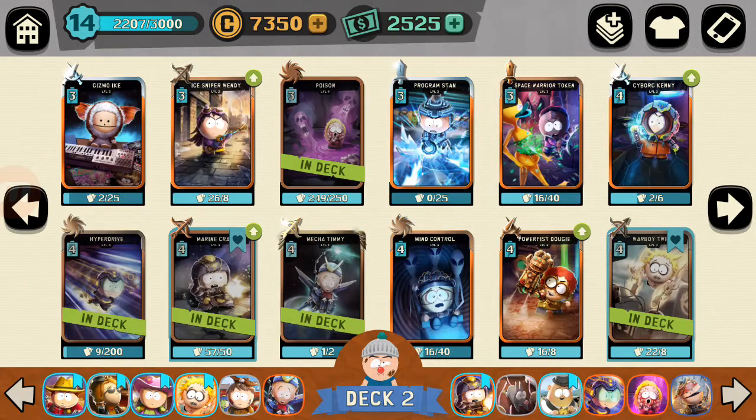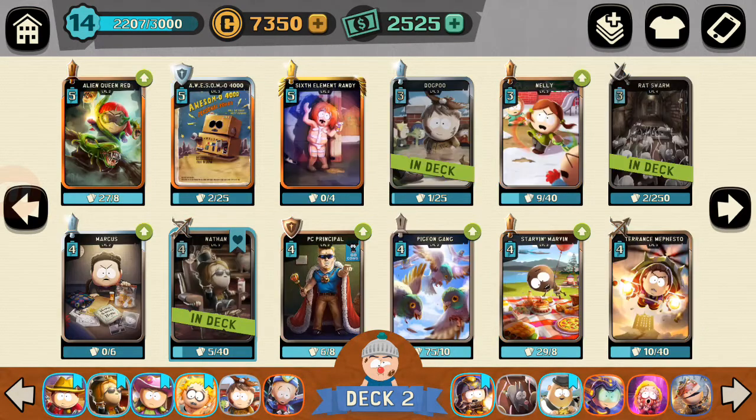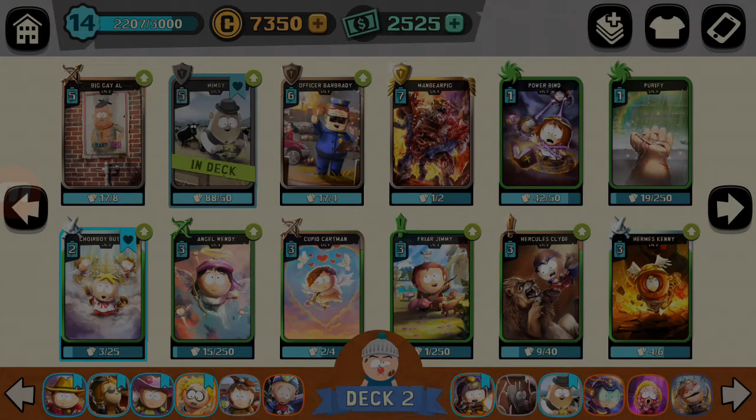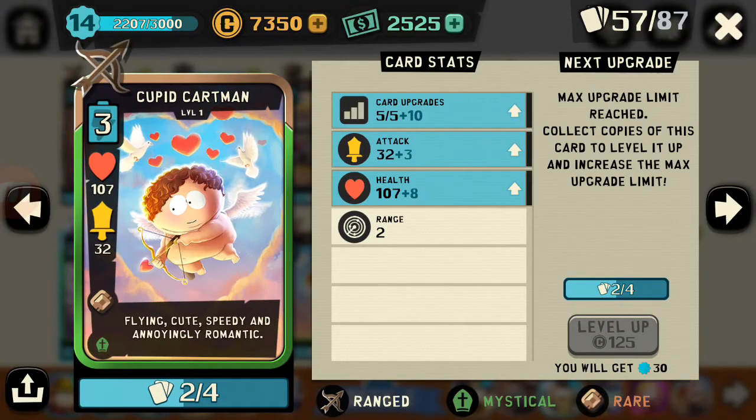Let's go get those green cards. Here he is — Cupid Cartman. I don't have anything to upgrade; I need another one to upgrade him. But what he does — in case you didn't know — he's flying, he's cute, he's speedy and annoyingly romantic. Go Cupid Cartman!